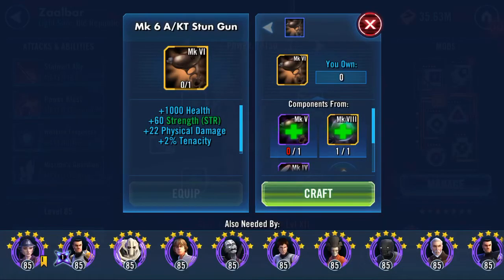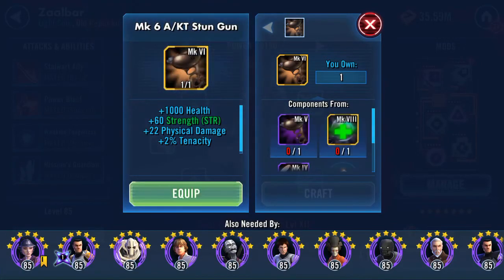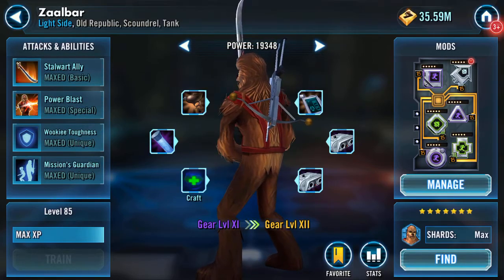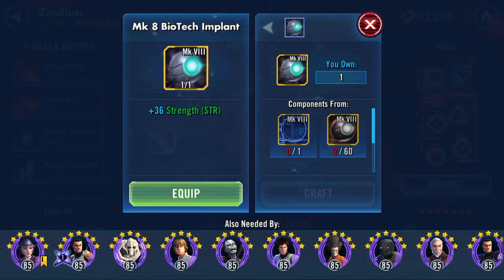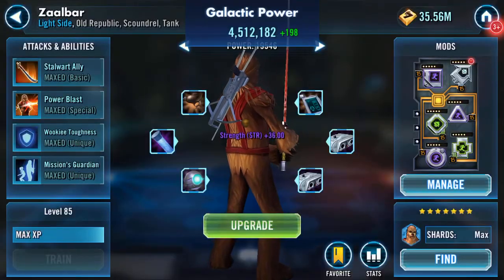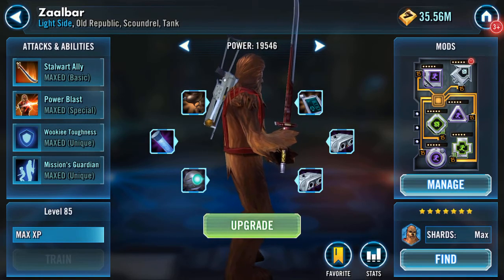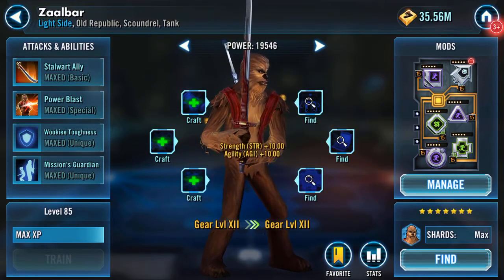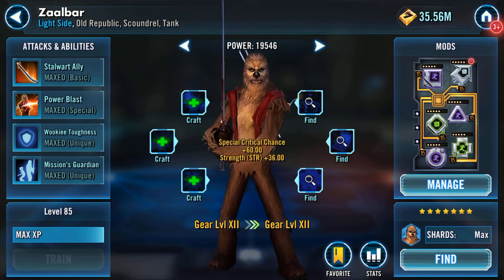So this is going to give him 1000 Health, 60 Strength, Physical Damage and Tenacity. Thank you very much. And this is going to give him another 30 Strength. Thank you very much. All my golden balls are gone now. And there we go — Gear 12.